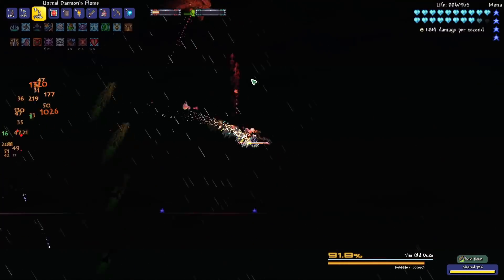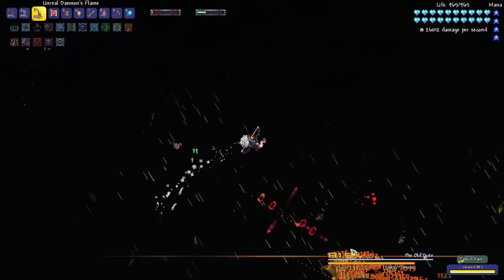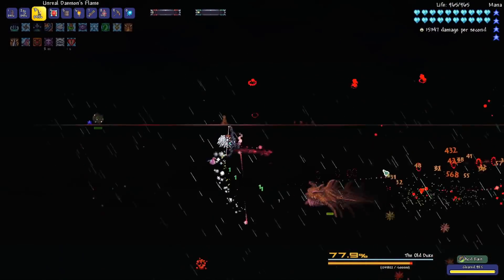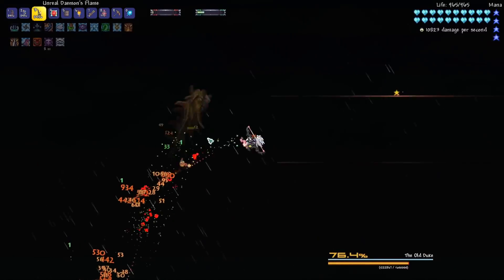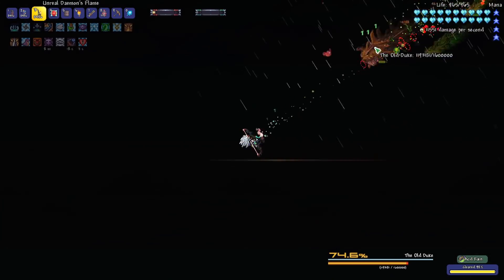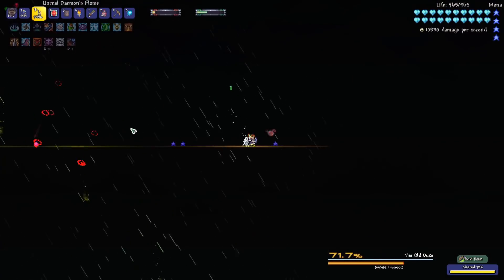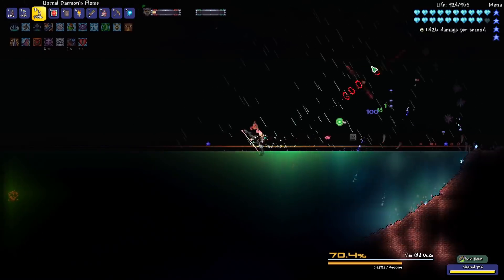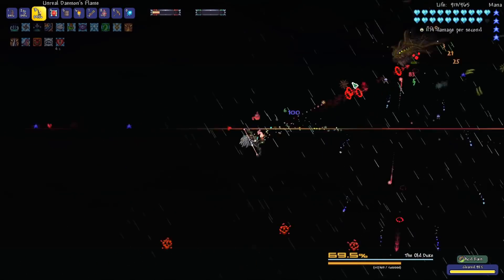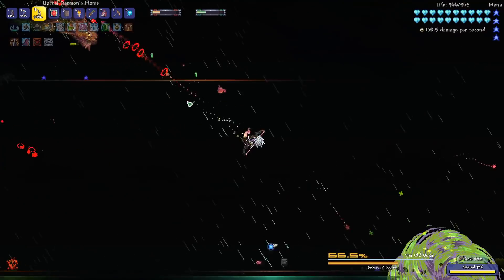I'm going to go ahead and use this bow so we don't kill him instantly, since this is the bow we would be using on him in a normal playthrough. He's doing some stuff that's similar to Duke Fishron — he's got Duke Fishron noises, but he looks really buffed. He shoots lots of big projectiles, he shoots those little spikes like from the Aquatic Scourge, and he's got urchins that follow you. There are so many projectiles and the acid rain makes it hard to see them.